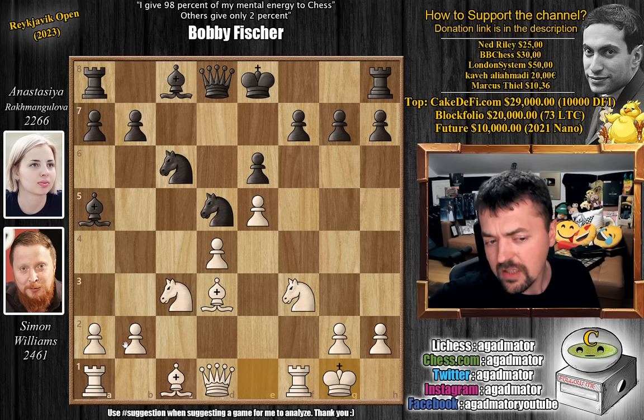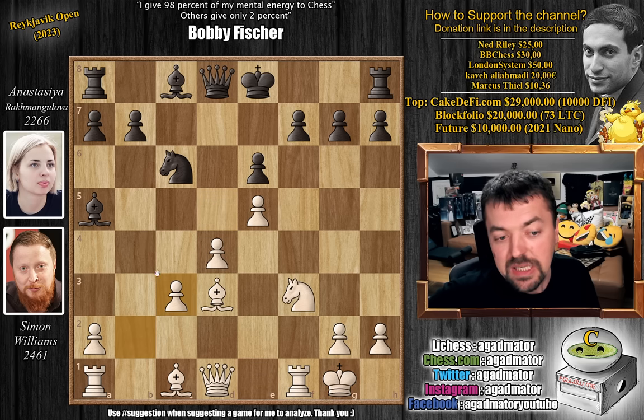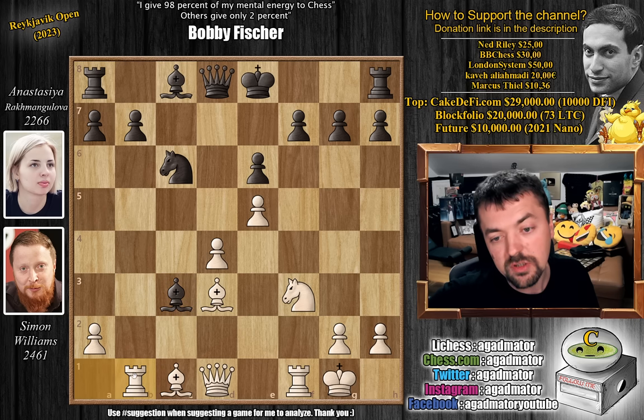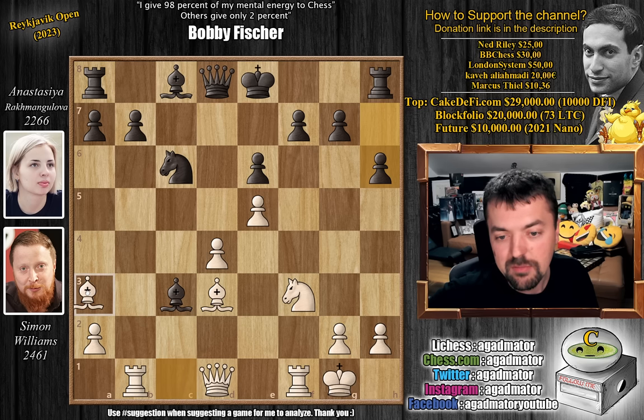He also sacrifices a pawn here. She grabs it — knight captures on c3, b captures, and the bishop captures, attacking the rook on a1. He goes rook to b1. And now pawn to h6. You can't really castle here either — if you castle, bishop captures on h7, it's just winning again. So pawn to h6 was played. Now bishop captures on h7 will no longer be an option. But now Simon has this very nice bishop to a3 move.